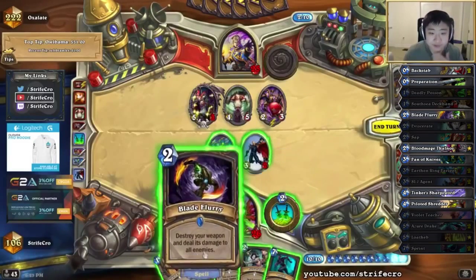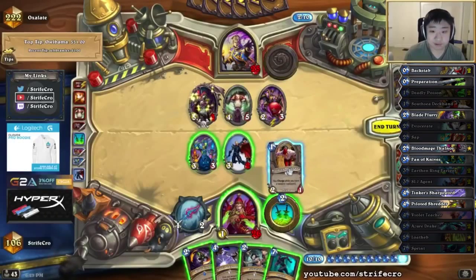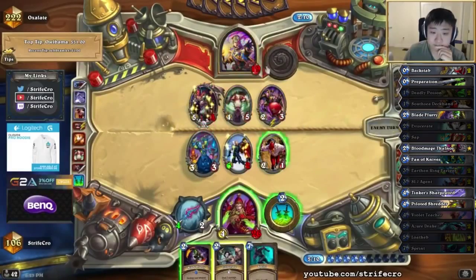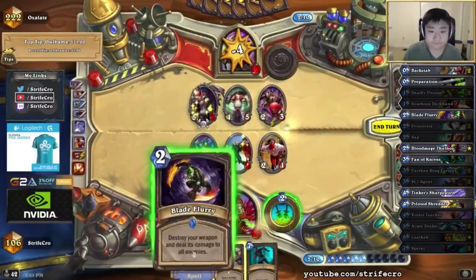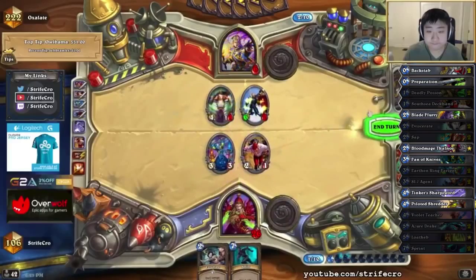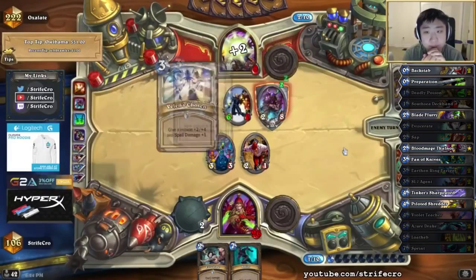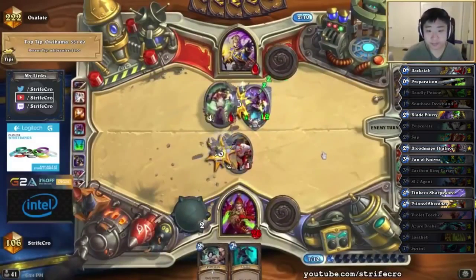And then the Flurry — 23. I think I'm off by just a little bit. Maybe just go for it anyways. I need a Blade Flurry anyways. I'm not going to steal that. I might just try to kill him through — with that Flurry.